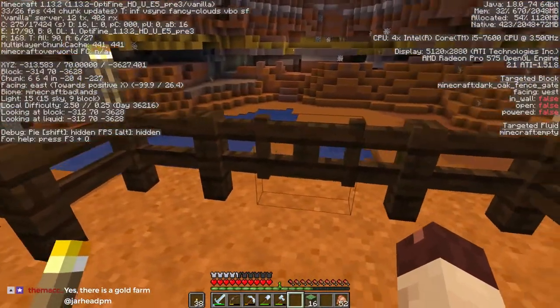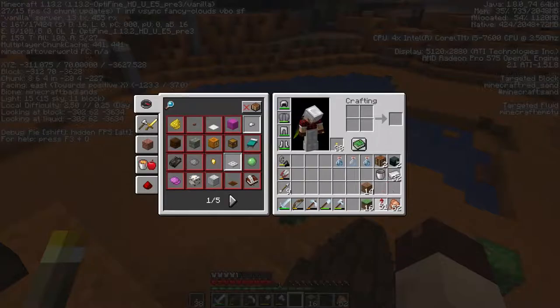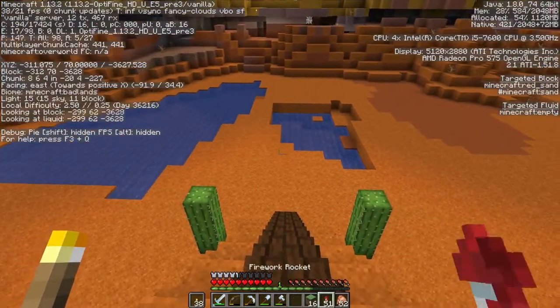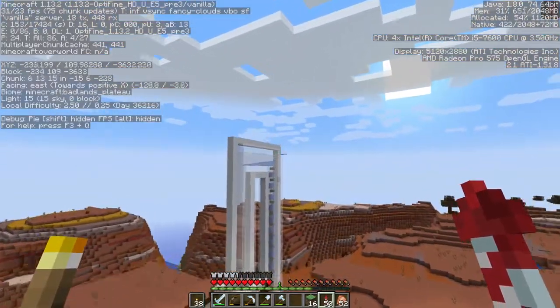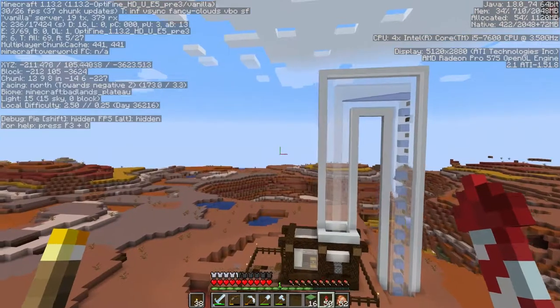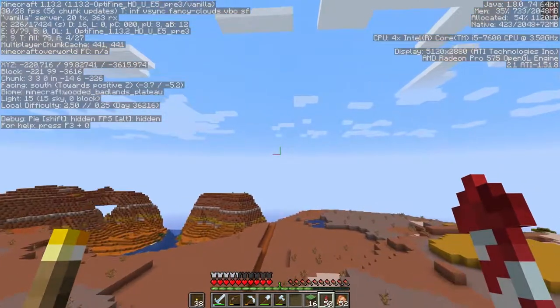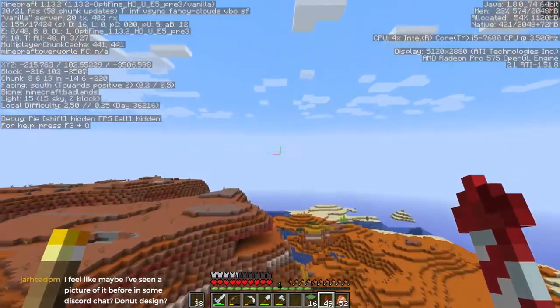He wants to build it out this way, so let's grab our rockets. This is the bone farm - we've got two. I've got one personally in the swamp. This is the one that I built for the community, but it's a little far away. 3,200 is down this way.